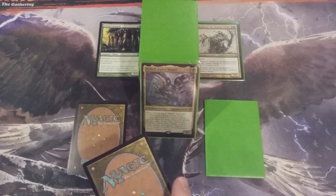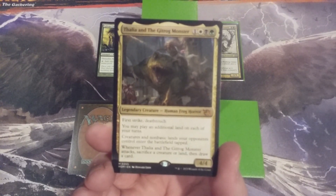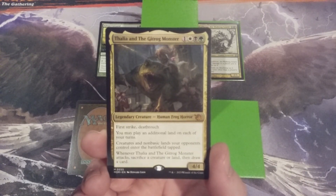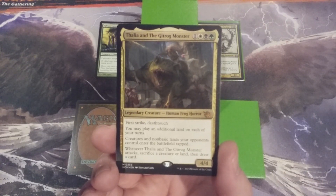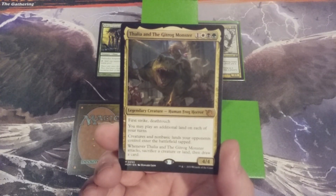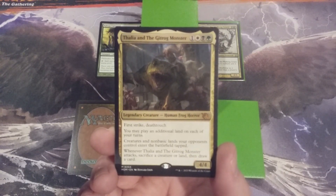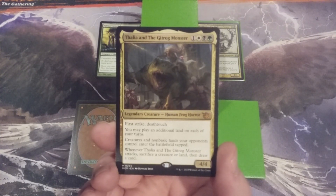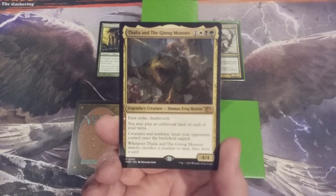Creature number two going into this build is Thalia and the Gitrog Monster. Here we have a 4/4 Legendary Human Frog Horror for one mana in Abzan colors. It brings First Strike and Deathtouch — a very nice combination for any creatures who dare block our commander. And Thalia and the Gitrog Monster are bringing a lot more than just a couple of keywords.